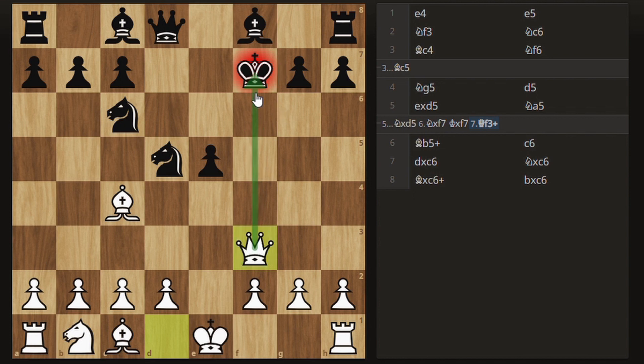Now you can see we're attacking the king and the knight on d5. Black has to defend this by playing king e6, and you can already see this is going to be devastating for black because the king is already on e6 by like move 5. This is just terrible.